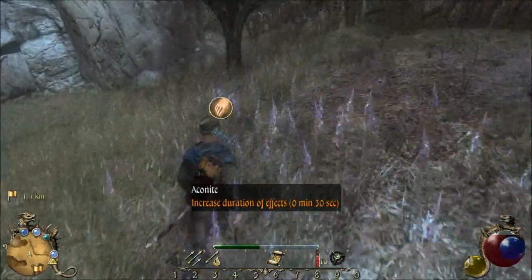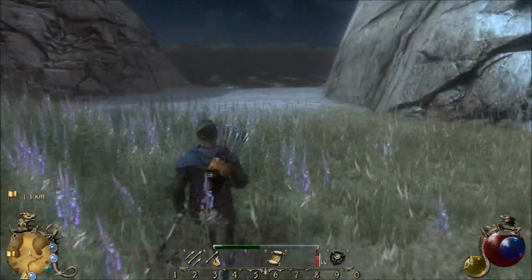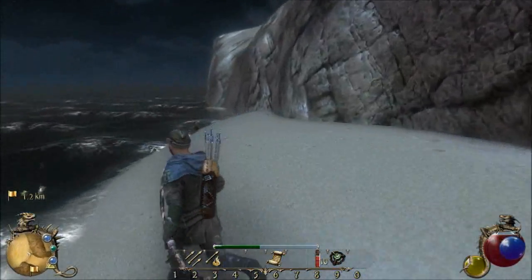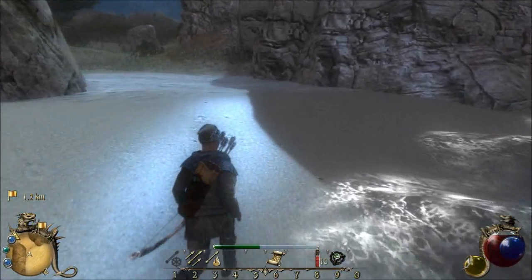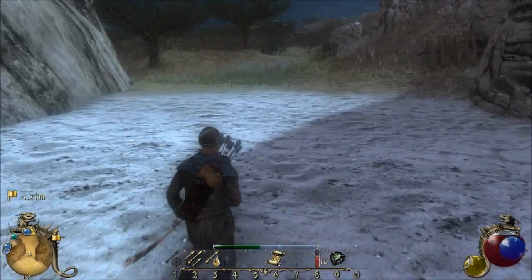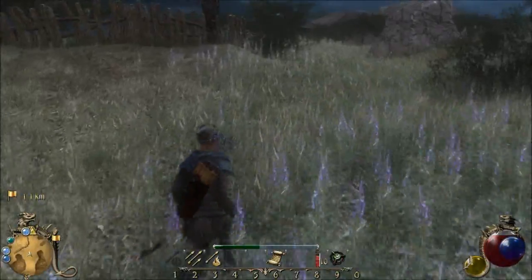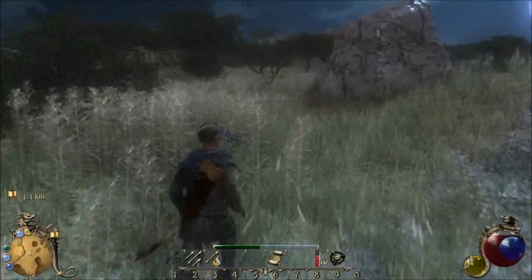Aconite — increased duration of effects. Just a little beach. It looked interesting on the map; I thought there may be some secret. That cave I found way back at the other beach when I was attacked by that rhino — I sort of forgot about that other cave. Don't worry, I'm quite sure it was far above my level. The caves this early in the game are ridiculously hard, but we'll come back to it.